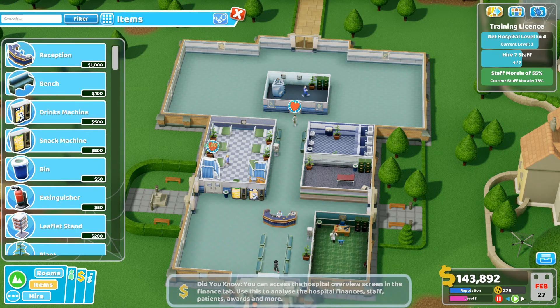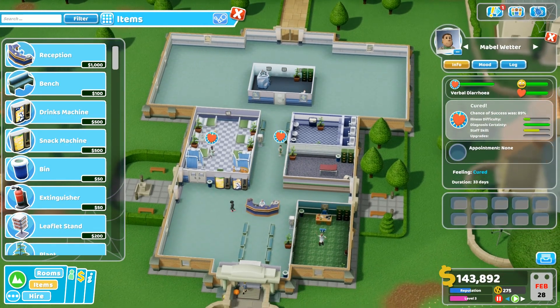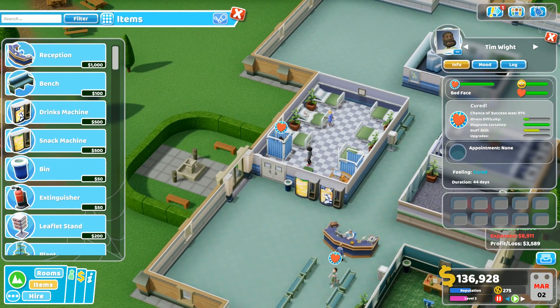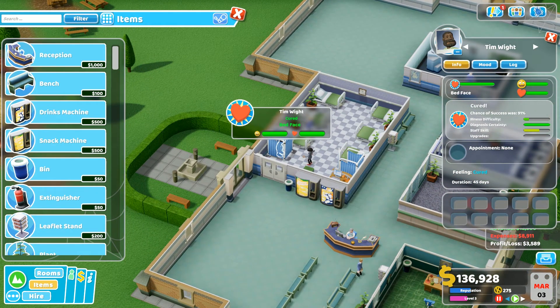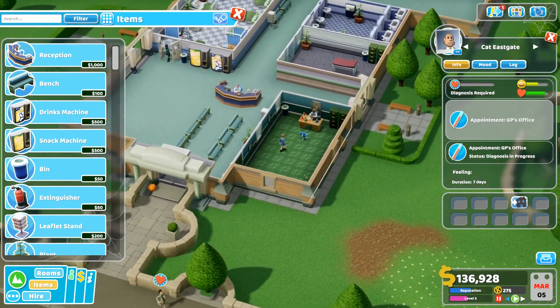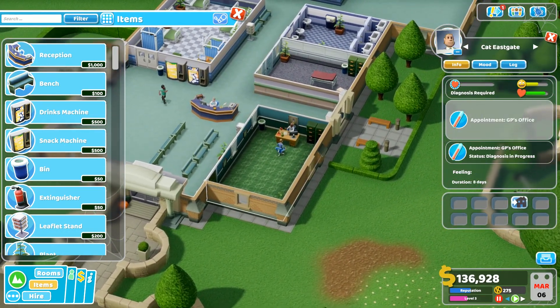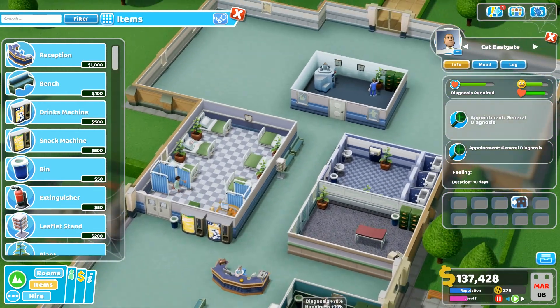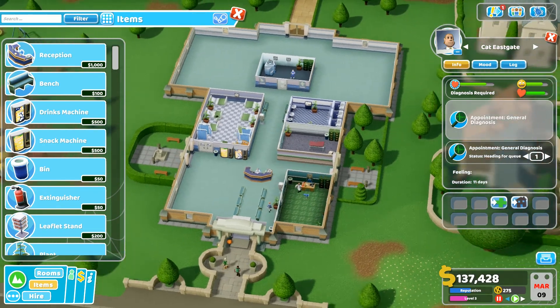We got cured! Hey — you got cured! Who are you? Mabel Wetter — you're welcome! Who are you? Tim White — Tim White's got no bed face now, you're welcome! Who are you? Cat Eastgate — we are gonna diagnose your problem and you're gonna be cool. It's all gonna be great, all gonna be dandy.